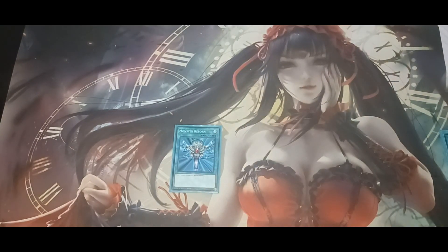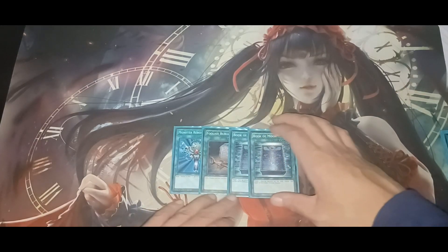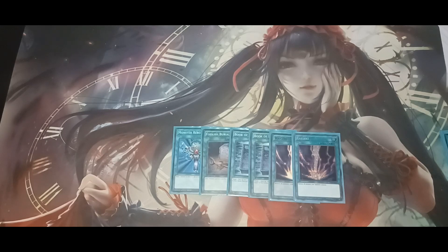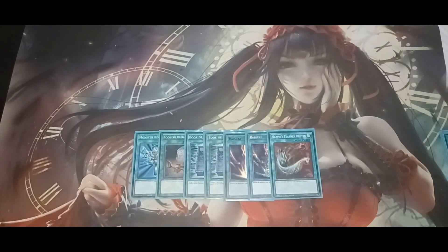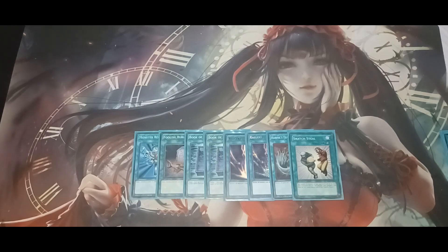Monster Reborn, Foolish Burial — you're gonna need those. Two Book of Moon, two — not three — Harpie's Feather Duster. And here's a tech card: Snatch Steal came back from the forbidden list to unlimited.